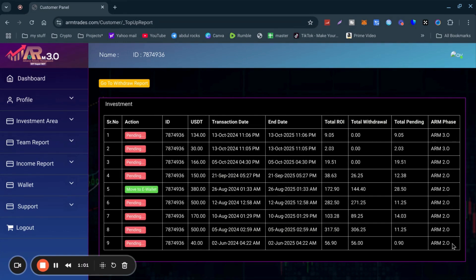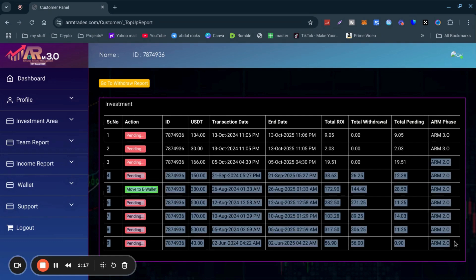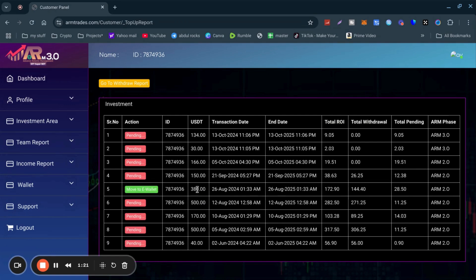All the ones invested on 2.0 — the reason being is that any new investment after the launch of 3.0 will always be on the new return on investment. All the old ones which were on the old contract will remain on 2.0. So for example, I've got five hundred dollars in there that'll remain on 2.0 until the contract expires.